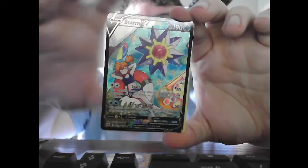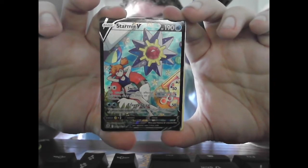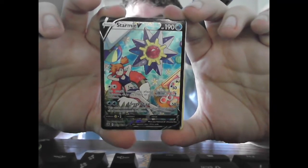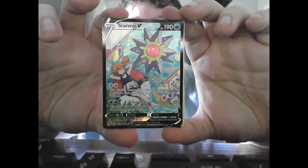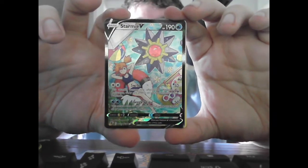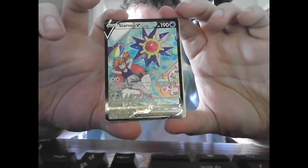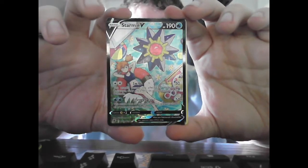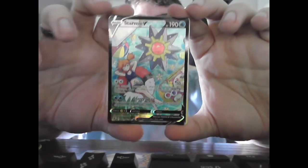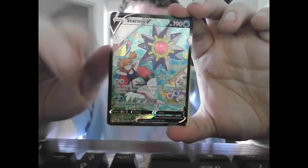Ooh! That's a V card — that's a nice little start. That's a Starmie V card with Misty in a pool. HP 190, Water. Swift: 50 — this attack's damage is not affected by weakness, resistance, or any effects on your opponent's Active Pokémon. Energy Spiral: 50 times — this attack does 50 damage for each energy attached to all of your opponent's Pokémon. So that's a good card to use at the beginning when your opponent has the most energy on all their Pokémon.